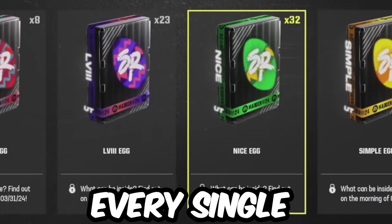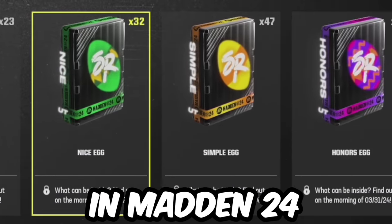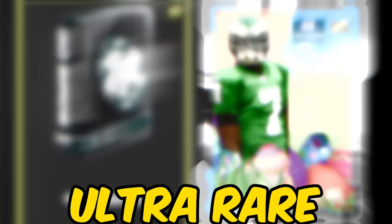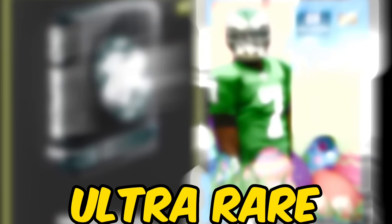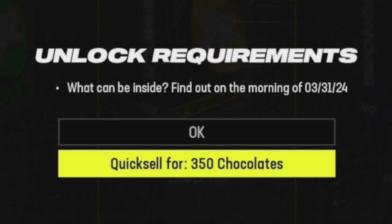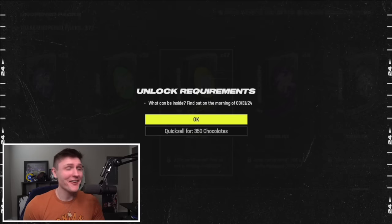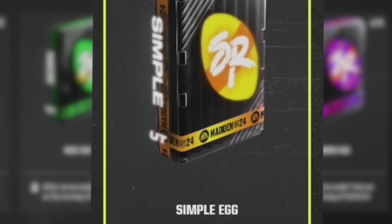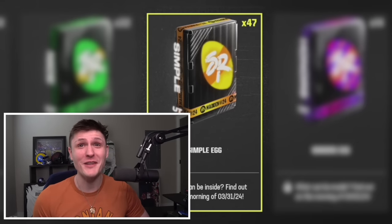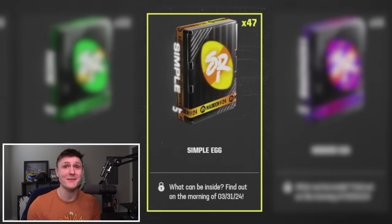Today I'm going to leak what is in every single easter egg in Madden 24 that is opening on Easter Sunday, from the absolute worst easter egg all the way up to the ultra rare one. Starting off with this one which is just a simple egg — it quick sells for 350 chocolate, the lowest of every single egg in the game. My best bet on this one is that it's going to be a very low 82 or 83 plus player, nothing too crazy.